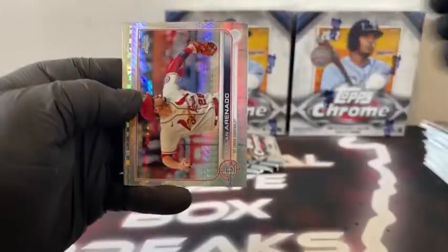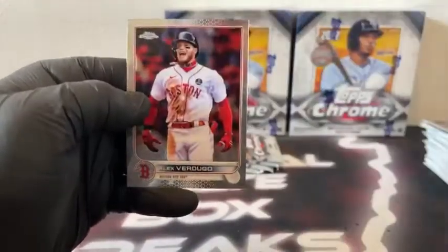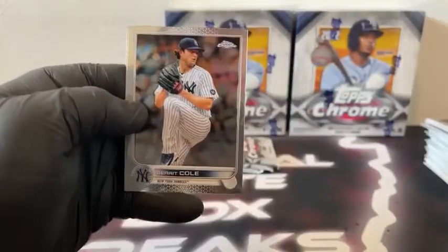There's Kyle Seager. Prism Refractor, Nolan Arenado. Got an X-Fractor, Buster Posey. Matt Olson and Alex Verdugo for Boston. Here is Carlos Correa. Got a John Lester. X-Fractor, Kris Bryant covers Gerrit Cole. And Ozzie Albies for the Atlanta Braves.